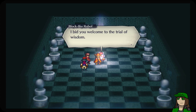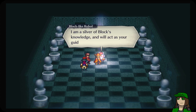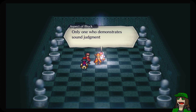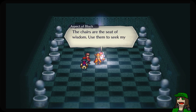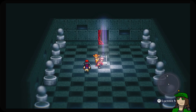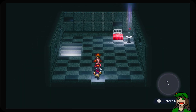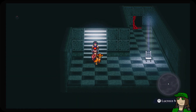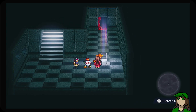I bid you welcome to the trial of wisdom. I am a sliver of Block's knowledge and will act as your guide in this place. Strength will avail you not here. Only one who demonstrates sound judgment may claim the gift of wisdom within. The chairs are the seat of wisdom — use them to seek my guidance. Stand before them and call out, I will appear. So we need to find chairs to find a chain of blocks.